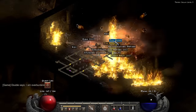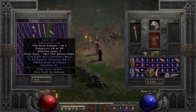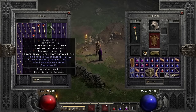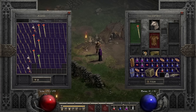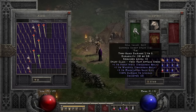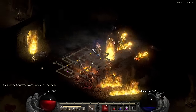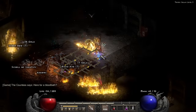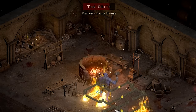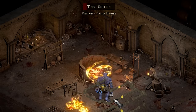As usual we do head up to the Countess because we need some runes — we need a Tir, a Ral, and an El. Getting a Tir and Ral drop on my first run is amazing. I end up buying a two-socket staff so I can put a Tir and Ral into that, and I go ahead and put the Tir in immediately so it gets me the two mana after each kill. On the second drop I get the Tal and El for the Stealth runeword.